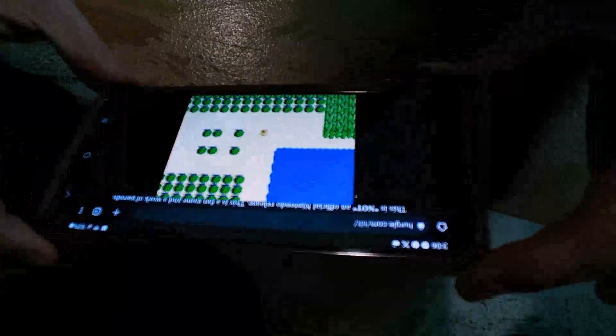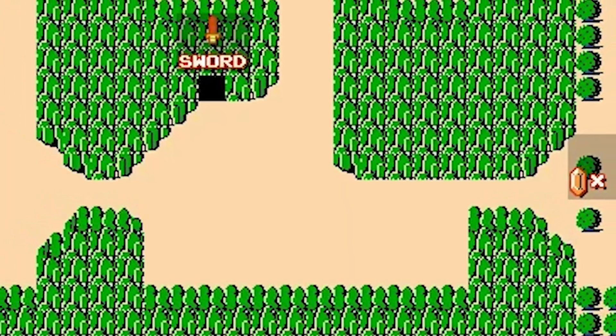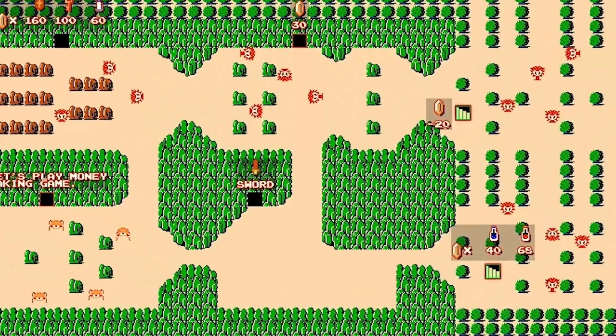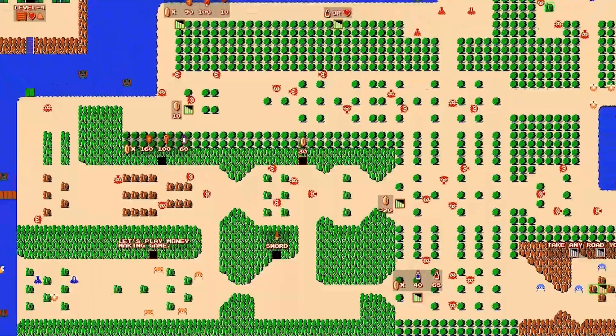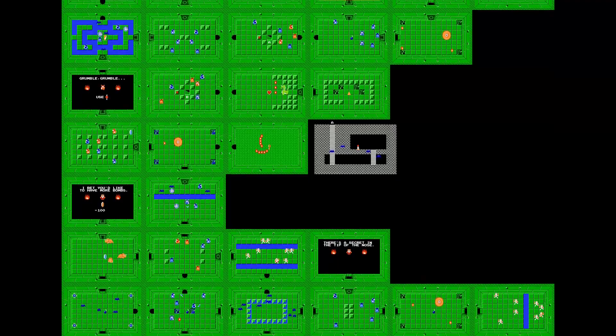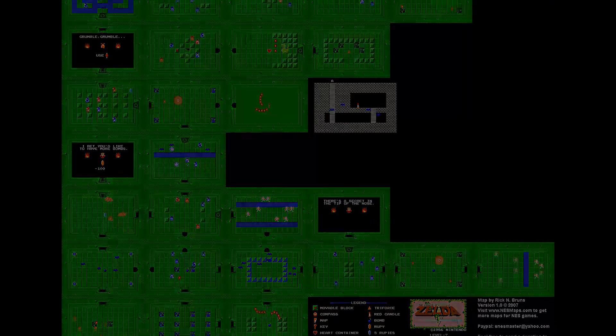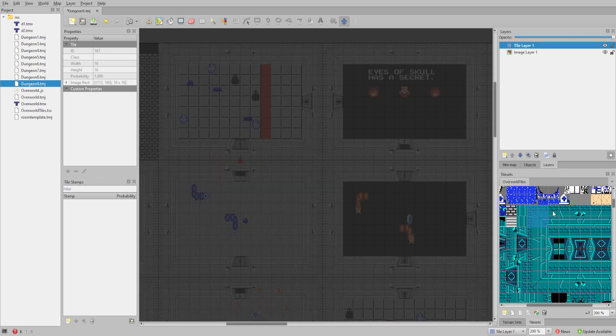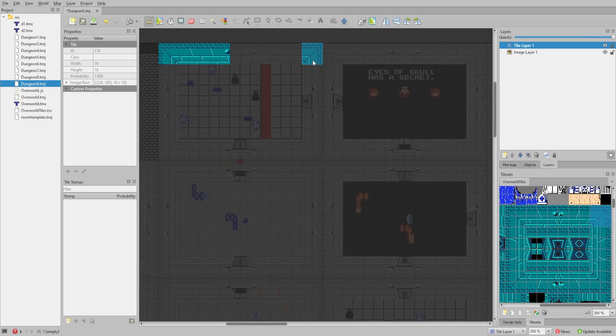The original Legend of Zelda map is not ridiculously large by modern standards, although it was impressive for its time. With the age of the game, screen captures and images of maps are easy to find on the internet — but they're just that: images. Converting all of these into the tile map format I needed called for some other tools, such as the Tiled Map Editor, and a whole lot of patience.